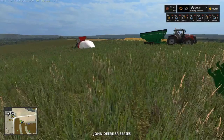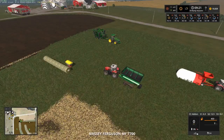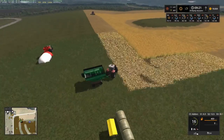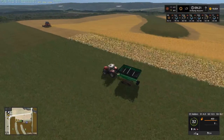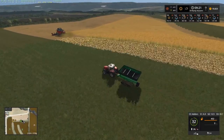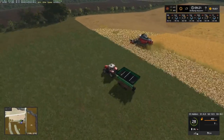Let's go load the combine — it's at 90%. Then we'll get back and spray a little bit. Once he makes another round around the field, we want to put him back over here going up and down, just to make sure he has plenty of turning room.